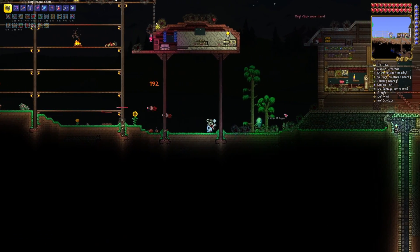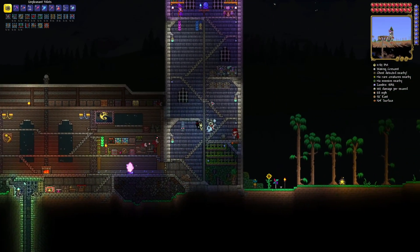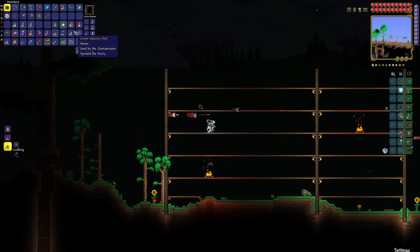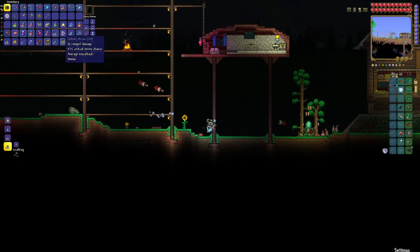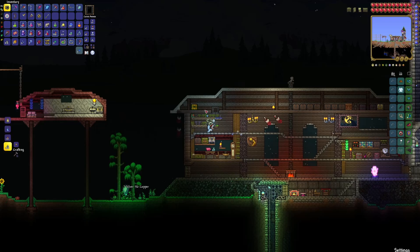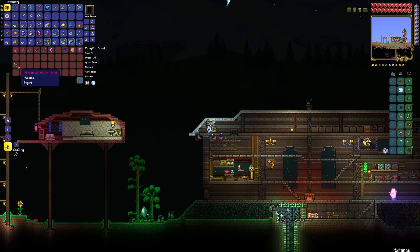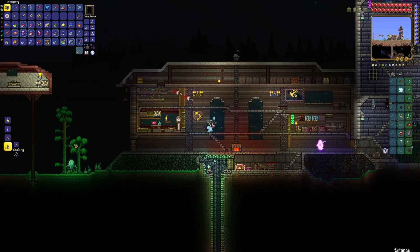Let's see how many of our NPCs survived — the Clothier survived and the Wizard survived. We managed to get it all done before midnight. If we open up the treasure bag and collect our goodies, that means we now have all the equipment needed to create the Mechanical Cart.